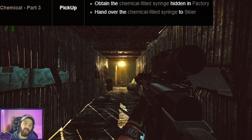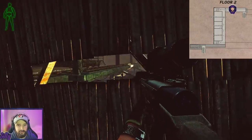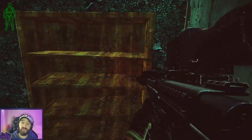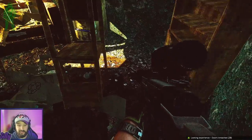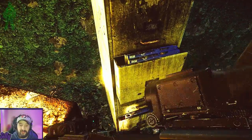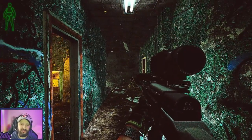The last quest we're going to be doing in raid is Chemical Part 3. Here we are in the Factory office area. All we need to do is walk up to the third floor, head down the hallway to this white door next to the wooden shelves, and breach it. A lot of people don't know you can actually just breach the door — you don't actually need a key for this. The chemicals we need for Skier are in this filing cabinet, top drawer right here in this crevice. Once you have the chemicals, run out of the room, extract, and you're done.